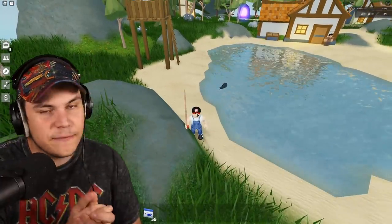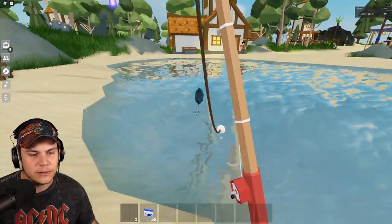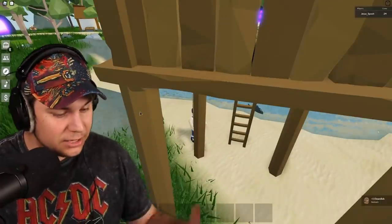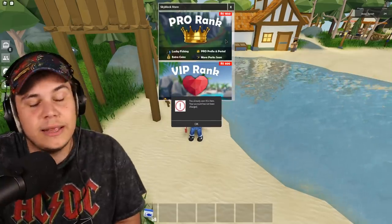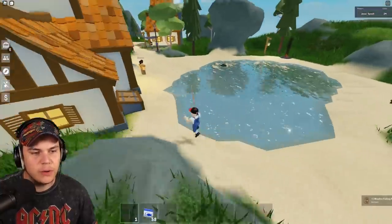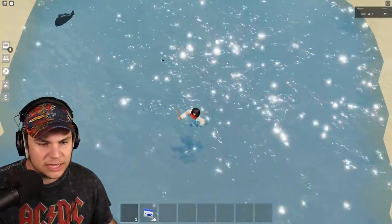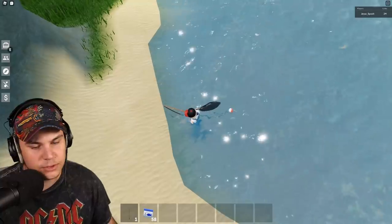So my first observation: we should probably AFK farm in a public server so there are as many people as possible around at all times. Also, throwing bait in the water gives a one-minute effect of getting more and better stuff. I actually just got a propeller — that was not planned! I should mention I have the pro rank, which gives a way bigger chance of getting lucky fish or lucky propellers.